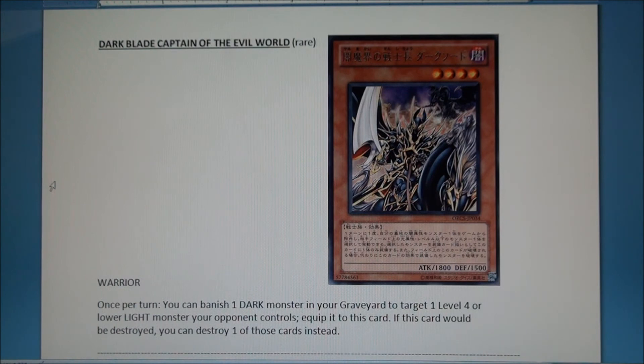This card has great art — it's Dark Blade themed with the dragon he used from the old union monster days. Not a bad card: 1800 ATK, four-star, dark. Once per turn you can banish a dark monster in your graveyard to target one level four or lower light monster your opponent controls and steal it as an equip card. If this card would be destroyed you can destroy one of those equip cards instead — so it's basically anti-Light, great against Lightsworn or Agents.